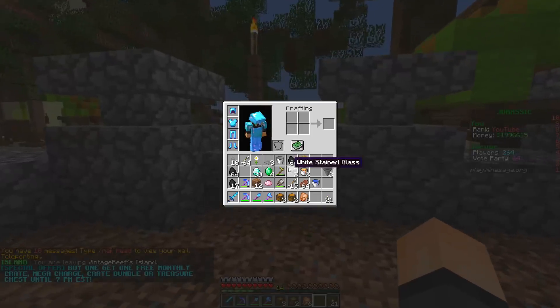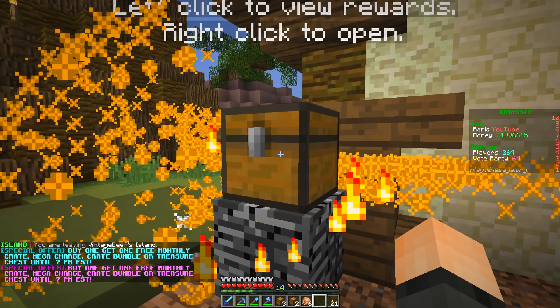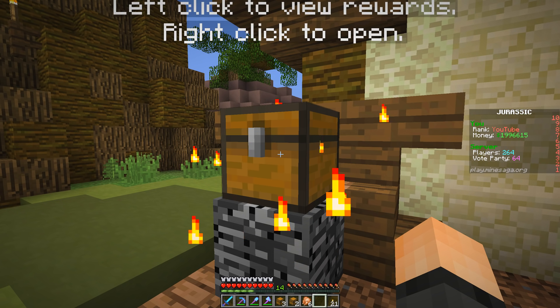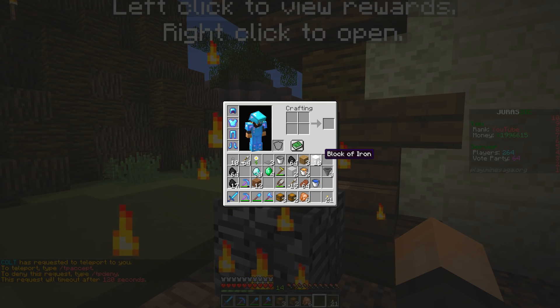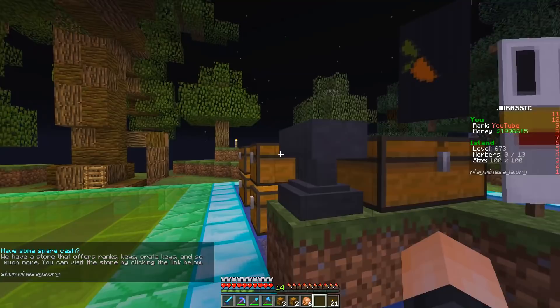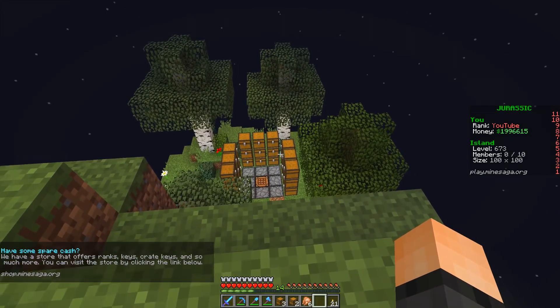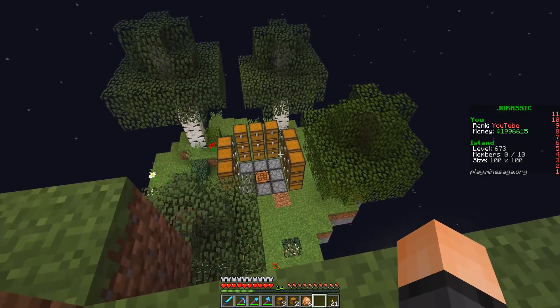Drop party key - here you are. Here we go, drop party. I don't know what we got. Did we get 16 blocks of iron? That's probably what we got. That's kind of sad, but okay - there will be more opportunities for that. Somebody on Twitter did provide me with a cool cobblestone generator alternative, and I might actually... oh, that looks pretty cool. It looks like a sacrificial circle thing.